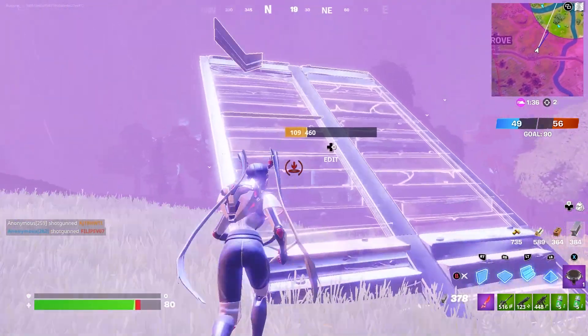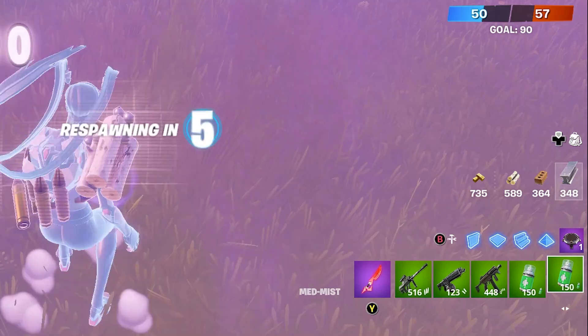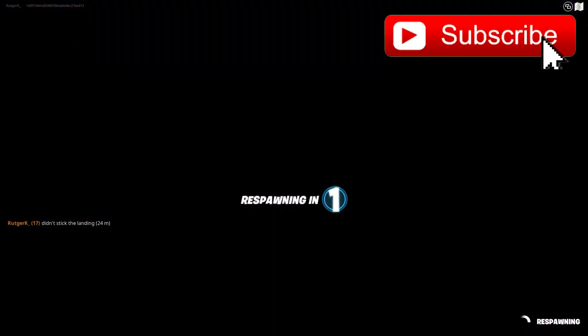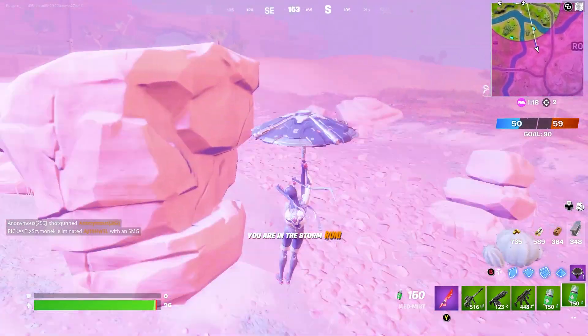Now we have 5 left, and all you have to do is build up a ramp or just wait a few seconds. When you redeploy you'll have full Mad Mist again — that means we just have to go inside the storm once again. Go to a random location or build a small base, whatever you want to do.